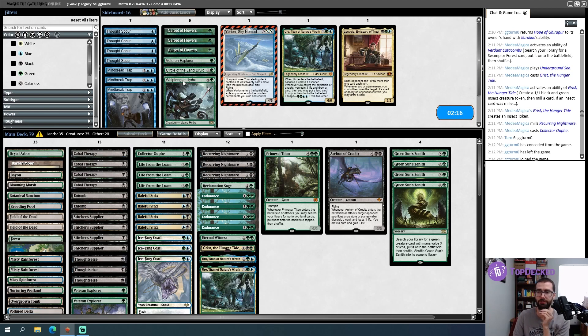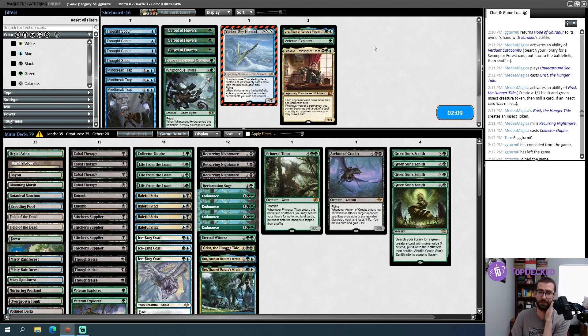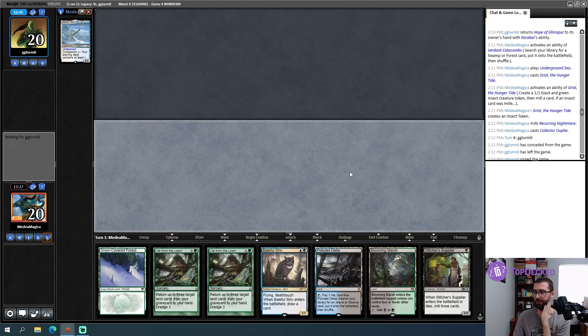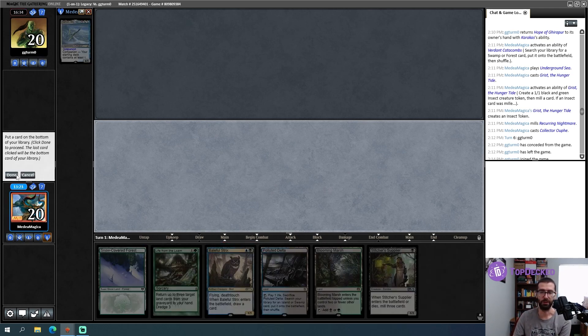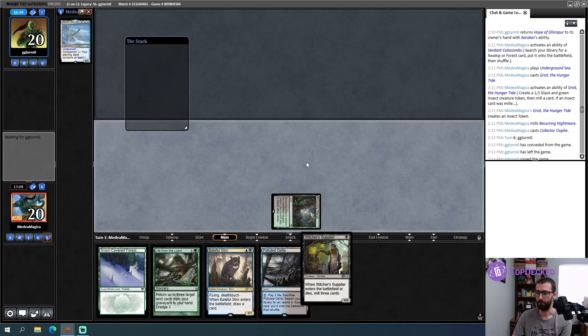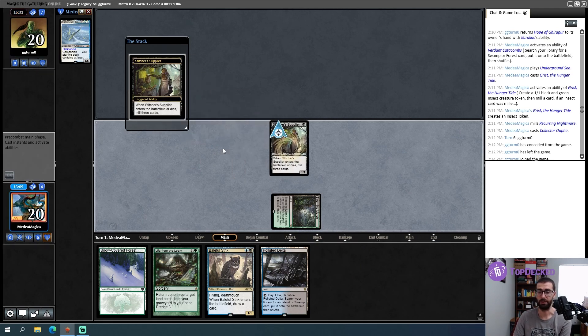This one just didn't work out. After what I saw that game, I'm going to cut Thought Scours and Life from the Loam to be a little better versus Wasteland, then maybe play one of these three cards. Veteran Explorer makes my Cabal Therapies a little better — I'll go with that. Keeping this hand — it has Recurring Nightmare and the mana to cast it but nothing really to do. I think I'm just going to play Stitcher Supplier off Blooming Marsh here.